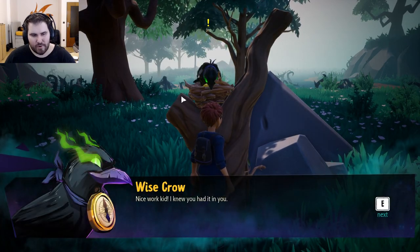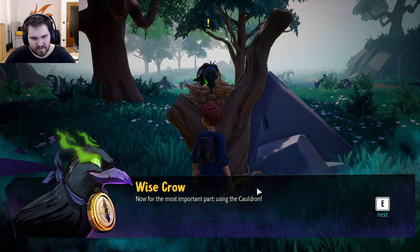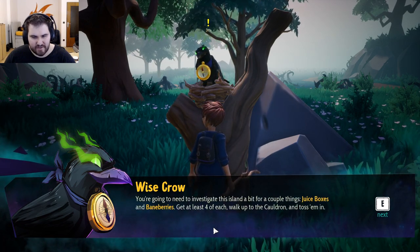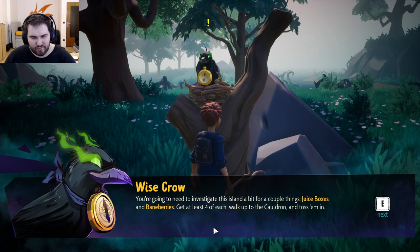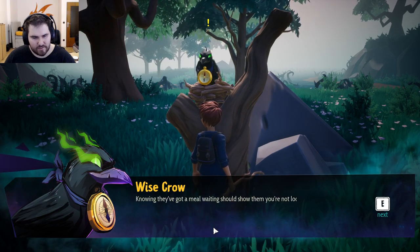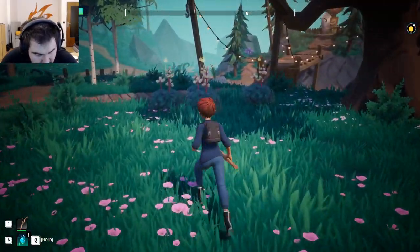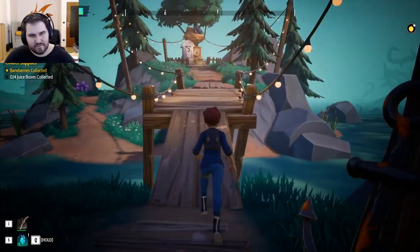Nice work, kid — I knew you had it in you. It's a bit weird that I'm hitting the key and it doesn't recognize it, I have to click here first. Now for the most important part: using the cauldron. You're going to need to investigate this island for juicy boxes and big berries — get at least four of each. Walk up to the cauldron and toss them in — the berries and juice will be cleansed and the drakes can chow down. Show them you're not looking to do them harm. What if I try to poison the meal? No, that's too evil.